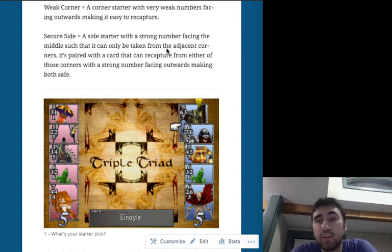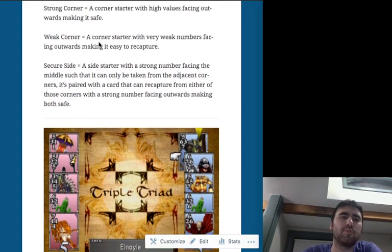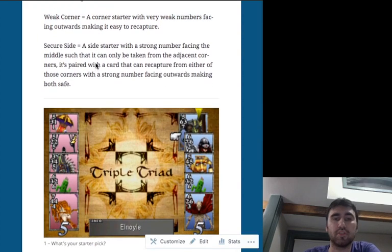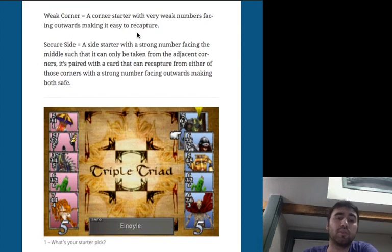The starter pick is the question. Here's a description for a secure side, but we'll be focusing more on strong corners and weak corners. A strong corner has numbers facing out that are high enough that they cannot possibly take us. A weak corner is so weak it's easy for us to recapture either way. Remember, first turn will always have last turn, so having something easy to recapture is pretty helpful.